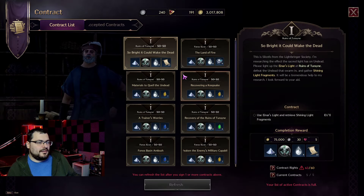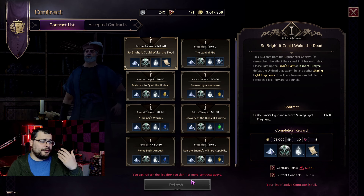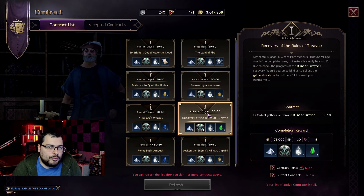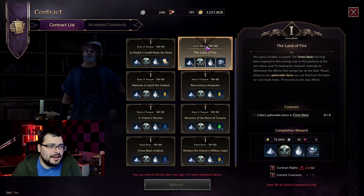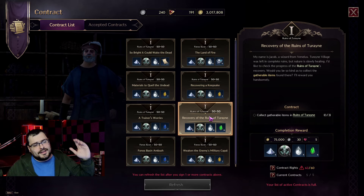If you want to optimize how you actually do your quests, when you refresh and accept contracts, you can click on them and see right here the region they belong to. So you can only accept contracts in the region you want. If there are none in the region you want, pick one from another region, refresh the page, and try to get more in the region you prefer. But that's just a tip — it's up to you.